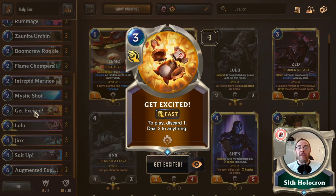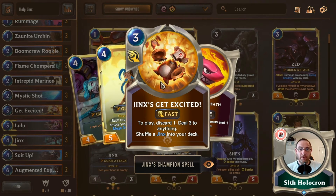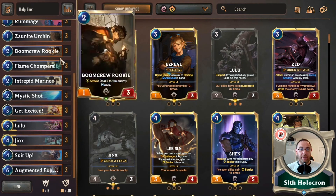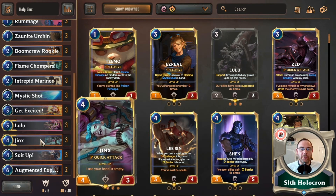Then in the three-drops we have three Get Excited — her spell. If you get Jinx down on the board you're generating more copies. To play this card you discard one, so if you have a Flame Chompers or a Jury Rig with 'when discarded summon,' you're getting more units plus dealing three to the nexus. Really good to take out smaller champions — three damage is absolutely brutal against Thresh if he hasn't leveled up yet. Just hopefully they don't have a Rekindler afterwards.